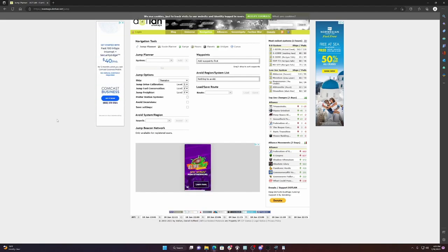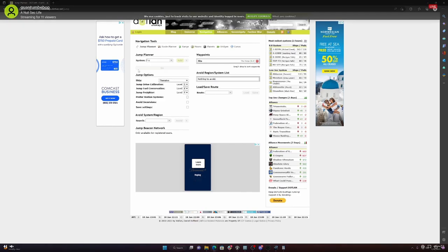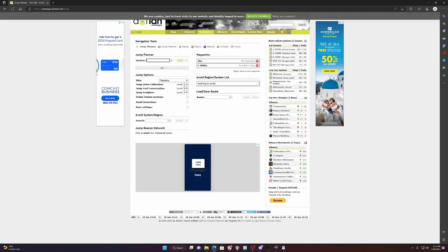At the top of your screen, when you begin to plot your jump course, go to Dotlan and use the navigation section. Click that — it loads up the jump planner. This is how you navigate EVE with any ship that has a jump drive: capital ships, super carriers, jump freighters. The first thing you do is type in your destination or where you're leaving from — say you're leaving from Jita.